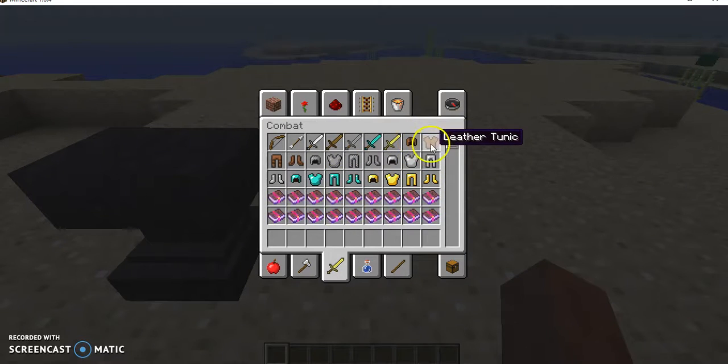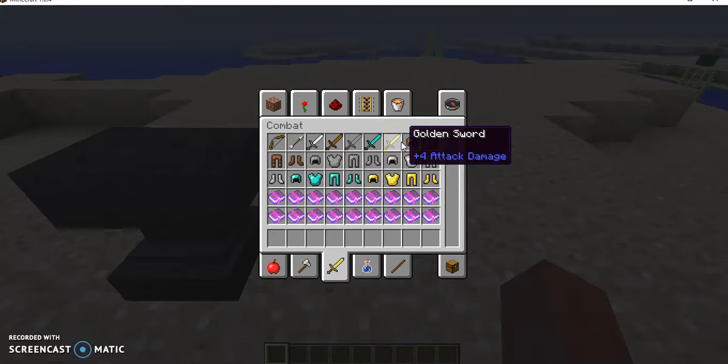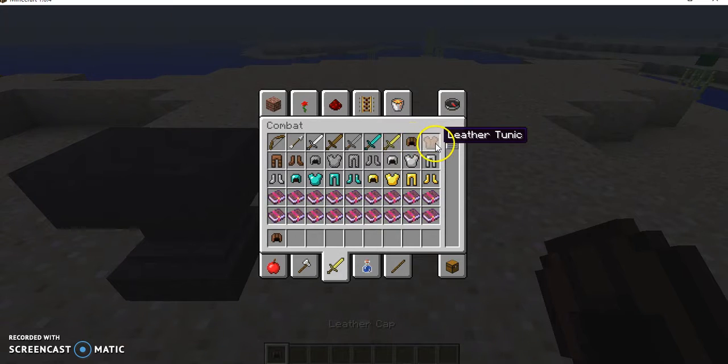You can only do the leather tips on PC. We're actually going to dye the leather. I've done dyeing for a long time and I will show you the ingredients for that right now. So we're going to need one leather cap, leather tunic, leather pants, and leather boots.